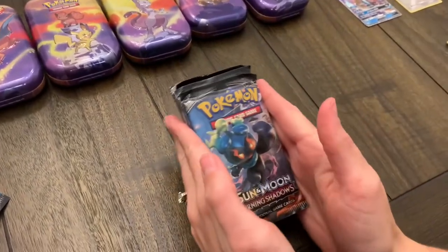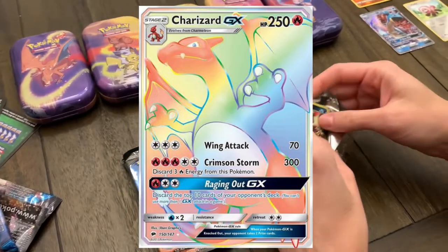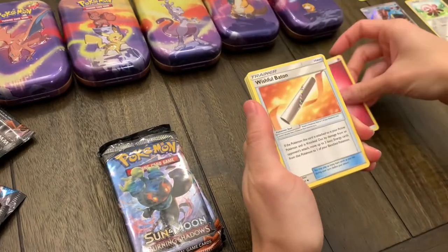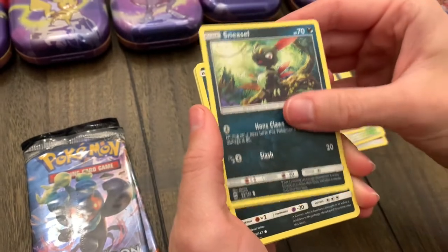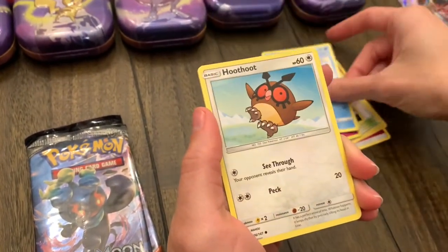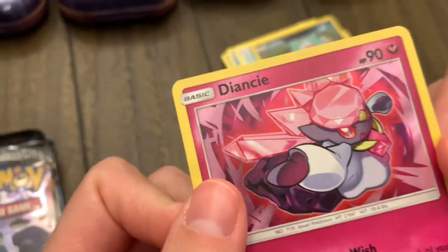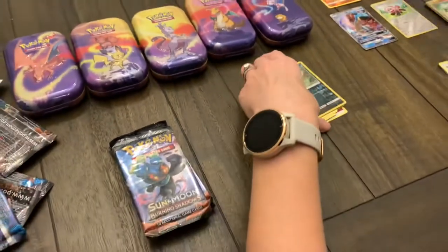Now we're going on to our five packs of Burning Shadows. Our big chase card we're looking for here is Charizard GX — the Rainbow Rare, or even just the regular Charizard GX would be great. Any day you can get a Charizard is good. Pack one: another Fairy Energy, Wishful Baton, Mount Lanakila, Wimpod, Sneasel, Alolan Grimer, Ralts, Alolan Vulpix, a Reverse Holo Nk, and a Diancie — or Diancie. It's a holo, kind of a neat card being pink and holographic. That was a good start to Burning Shadows.